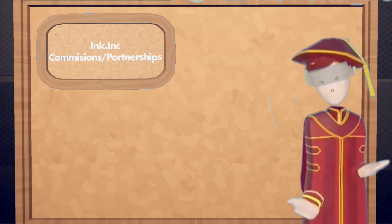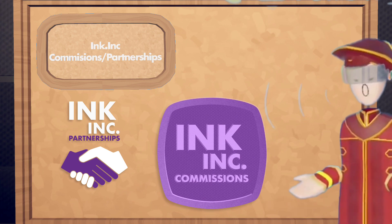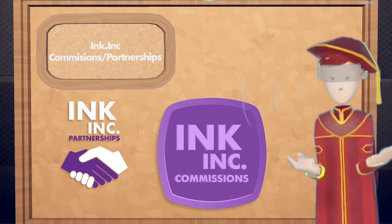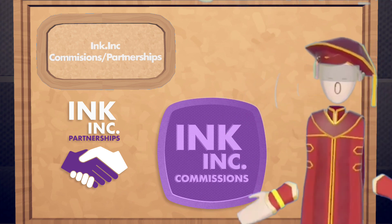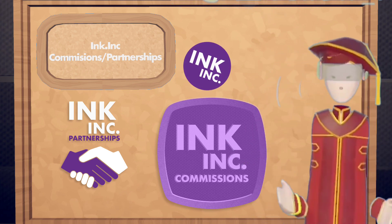Another way how you can get tokens in Rec Room is by being accepted for Inking commissions or Inking partnerships. If you want to sign up for Inking commissions or Inking partnerships, go join the Inking Discord server — the link is in the description for more information.